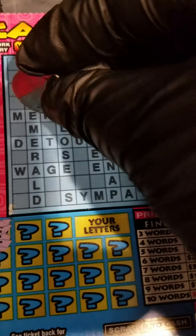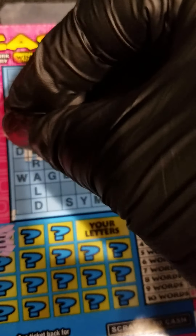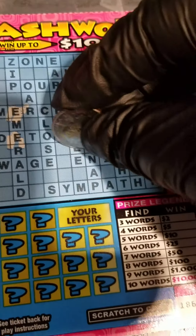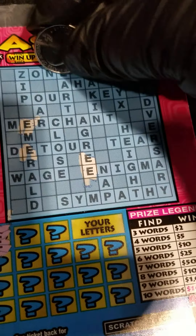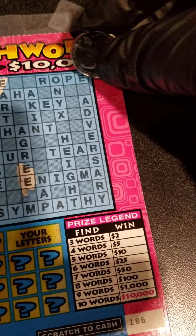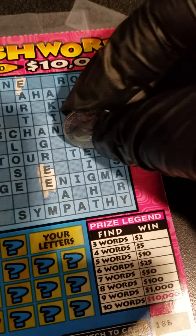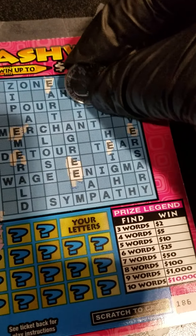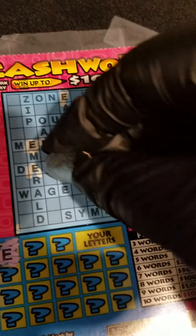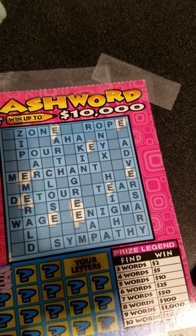Looking for the letter E. Got two on Emerald, got two for Green, got one for Zone, got one for Rope, one for Adversary, one for Height, and one for Key. As well as one for Wage.